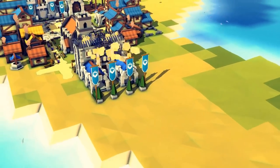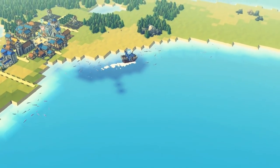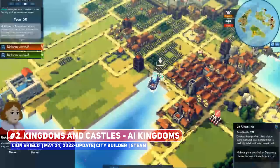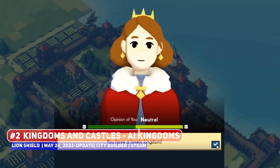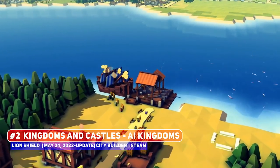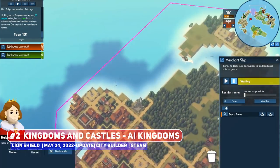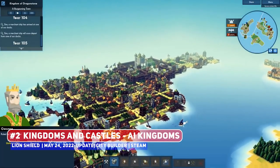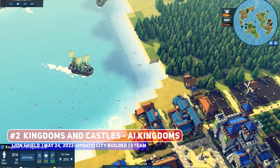One of the games that I covered very early on in my YouTube journey is Kingdoms and Castles from 2017, where I'm absolutely stunned at the success that this has had. They just released the AI Kingdoms update, which took them something like one and a half years. This adds opponent AI players to the game, which you can chat, trade and fight with, which is something that was missing when I played it all those many years ago. AI opponents in games are not easy things to code, so I'm excited to give it a go to see how advanced it really is.